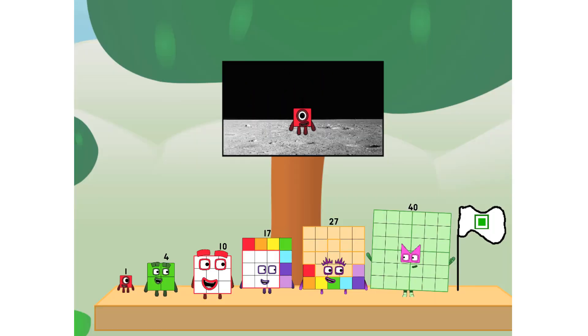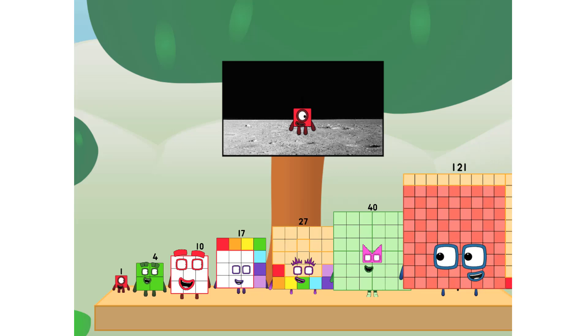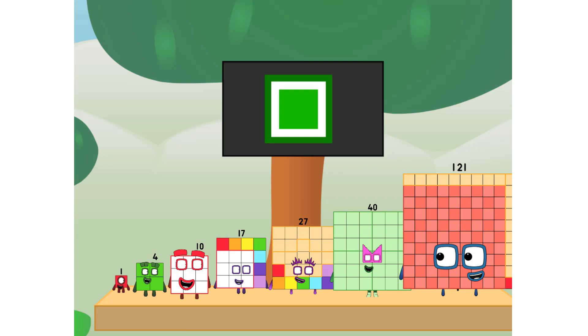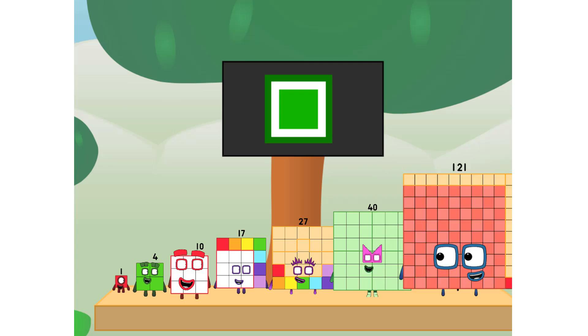We did it! The only thing left now is to plant the square club flag. Number 1, we have a problem — I forgot the flag. Don't worry, ELL will take care of this. One, two, three, one. And the promise: no rockets. Square power only.